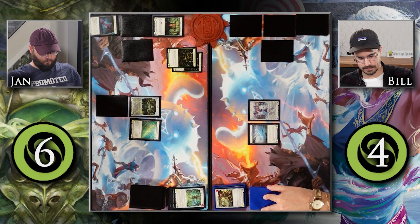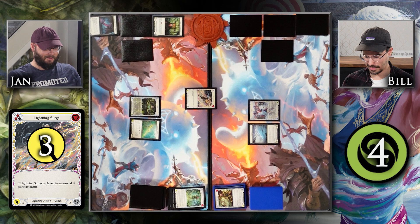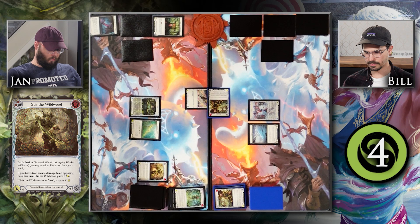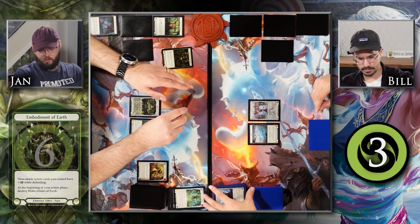I'm going to start my turn, get rid of my Embodiment of Earth tokens. First things first, I'm going to play this Lightning Surge — since it was played from my arsenal, it gains Go Again. It's just a casual attack for 3. I'm at 4, so I have to be a little bit less greedy with my life total — I will block 3 with this Buzzbolt. Then with the Go Again, I'm going to pitch this Yellow Stir the Wildwoods to attack with Entwine Earth for 6. I'm going to block for 5, so I will take 1. This connected, so I will get an Embodiment of Earth, and I will pass my turn.